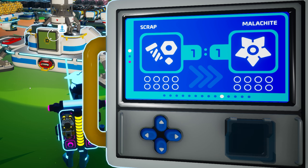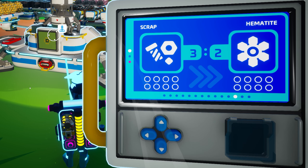This is expressed as a ratio since you can attach additional scrap to receive multiple of each natural resource. For example, the trade for malachite is expressed as a 1 to 1 ratio — for each scrap you attach you will receive 1 malachite. So if you attach 6 scrap you'll receive 6 malachite. If you select hematite, the ratio changes to 3 to 2, meaning you will receive 2 hematite for every 3 scrap. The same 6 scrap will now return only 4 hematite.